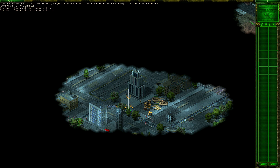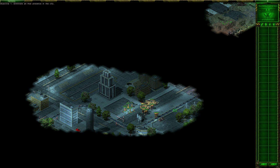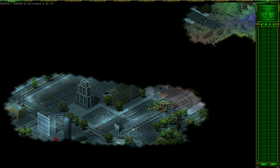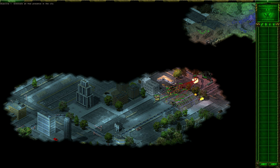Here we go. So we did have a bunch of harvesters here, so their base is probably somewhere over here. But let's see about that. For now, let's eliminate all of you. Let's make use of our new Vulcans. Let's take you out from a distance because I don't fancy getting blown up. That's a lot of Nod stuff.